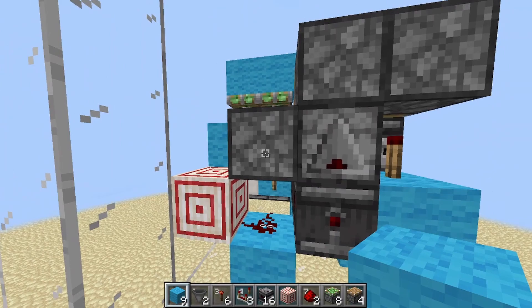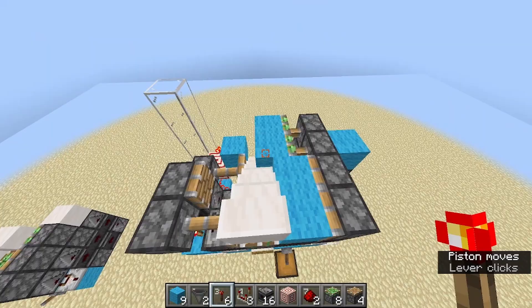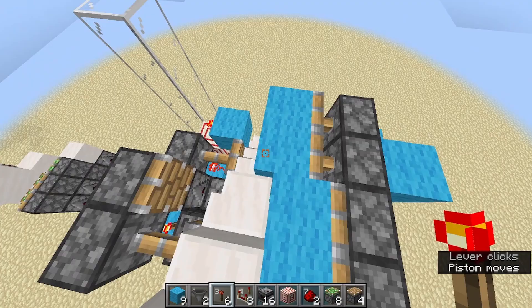Now we just need this piston here. Then finally, to make sure this one powers, another torch goes here. And that should be the whole staircase, if I'm not mistaken. The stair is here — and then it's gone. And it'll work.